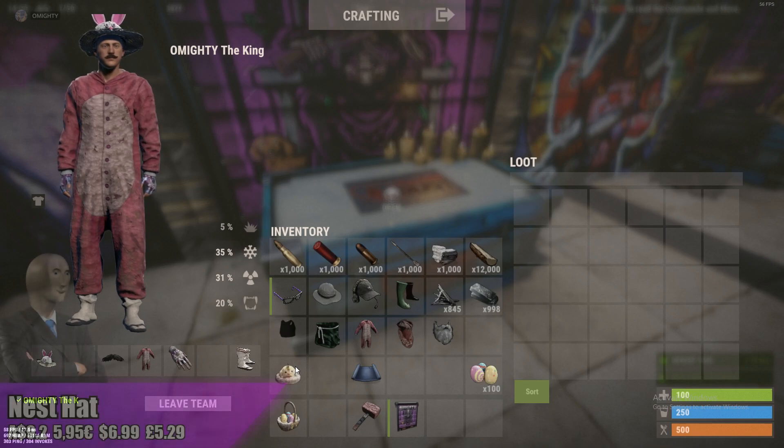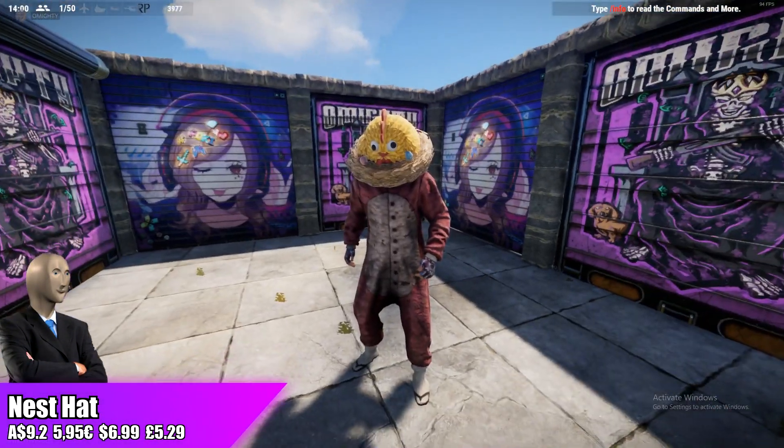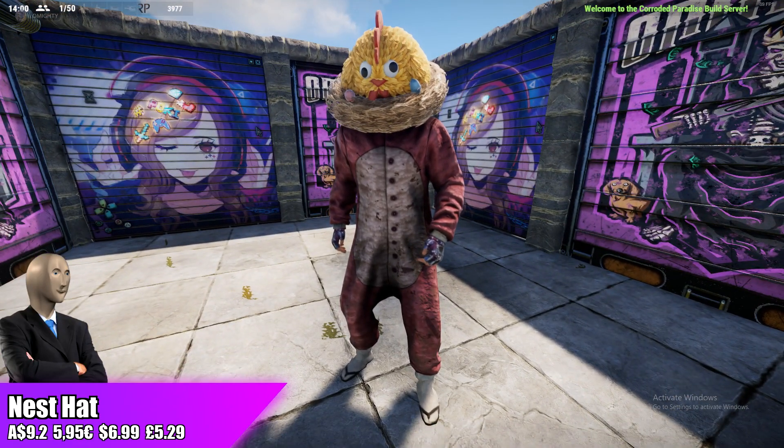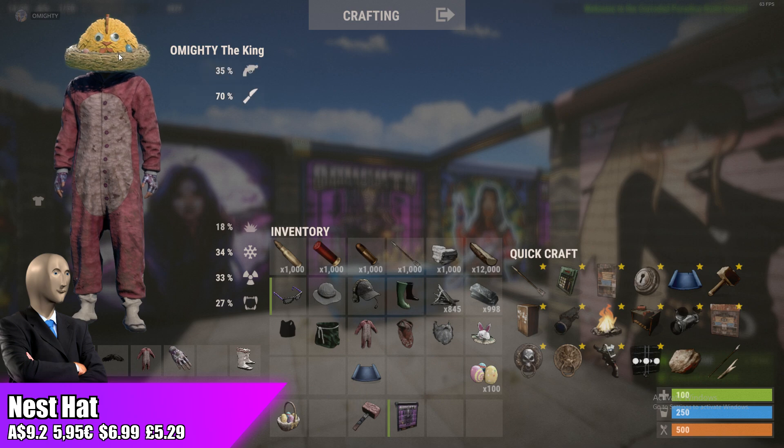The nest hat is from last year's Easter event and it has peaked at $2.80, and that was on the 8th of February. So overall the nest hat isn't really going to go up in price too much — there's already currently 107 quantity of them on the community market, so there's a lot of them already.